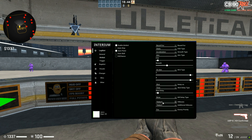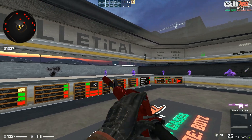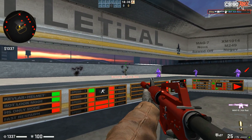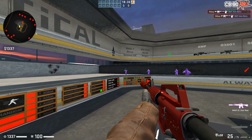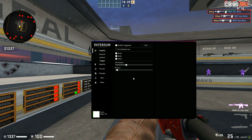Hitboxes — you guys should know what this is, basically where you want to hit the enemy. You have additional hitboxes, enemy priority, you can choose FOV, health, damage. Triggerbot — enable the trigger bot, set a button for it, for example Alt, and choose whatever hitboxes you want. Now if I hold Alt and hover over an enemy it'll shoot. You can customize it to be more legit or less legit, whatever you want.